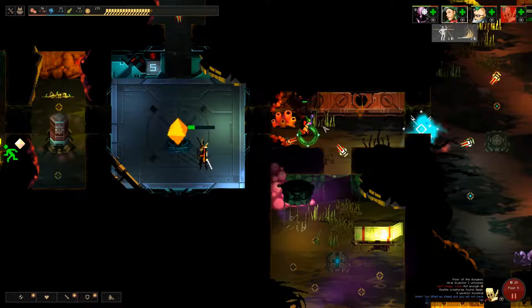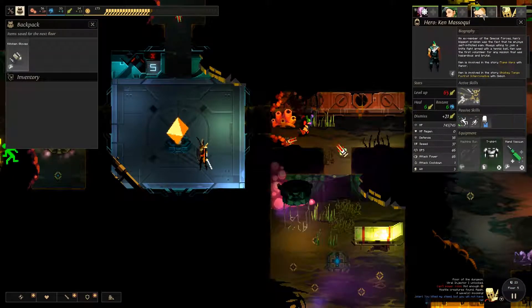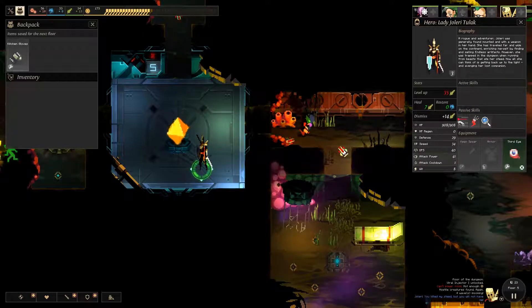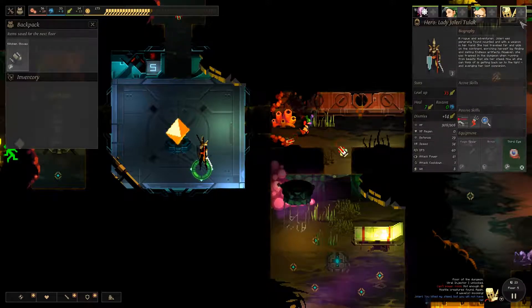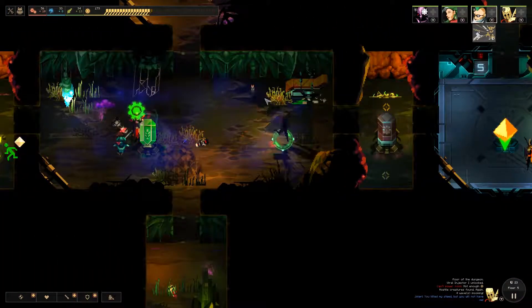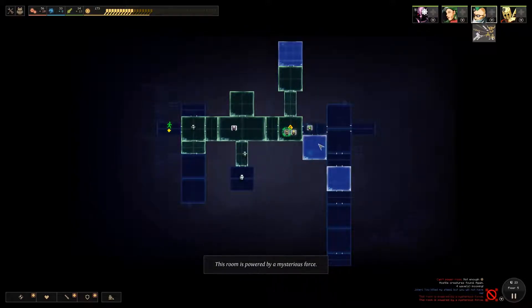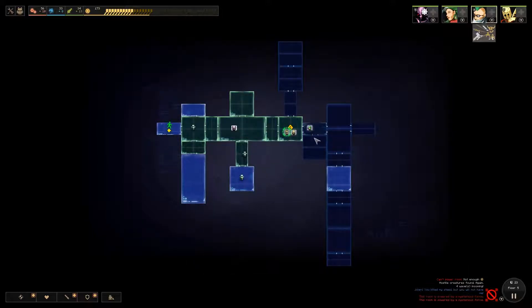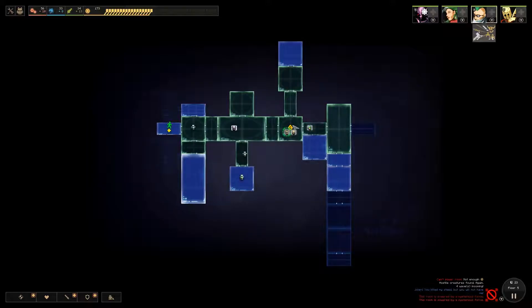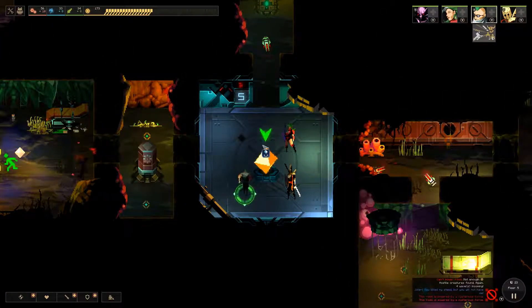Floor five almost done. Let's check everybody's speed: 30, 32, 37, 34. Ken is actually our fastest right now, which is fine by me. We've opened up everything we possibly can, squeezed out every resource from the floor, and now we are going to make our way to the exit. Let's do this — Ken, pick it up and let's head on out.